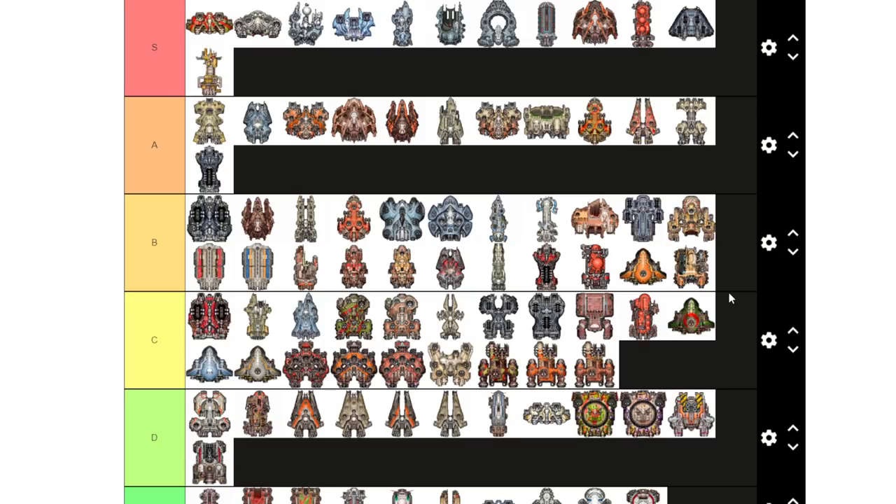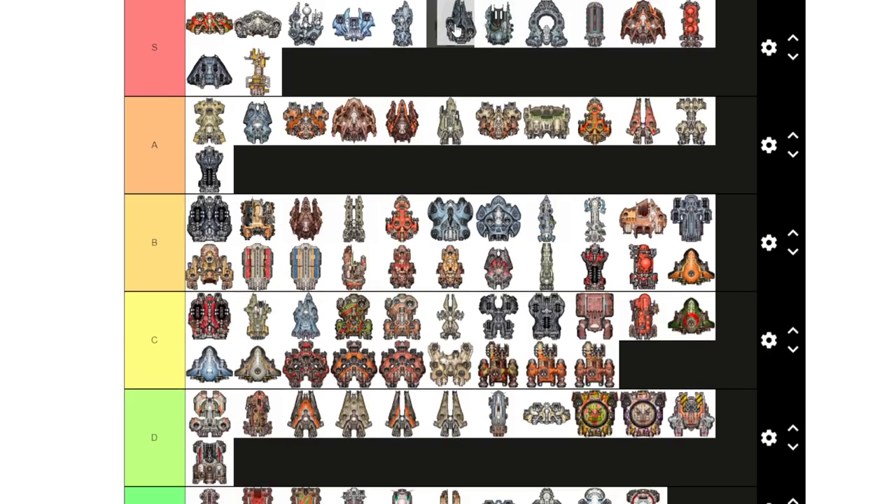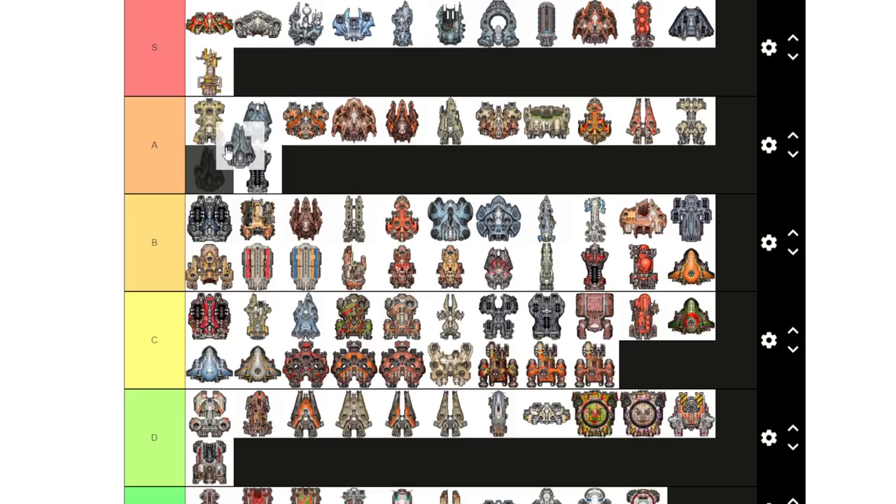The Shepherd is a good early and overall ship. It has small missile slots, a small universal, two ballistic slots, and good cargo capacity. It is a civilian ship so it's limited in combat, but it's okay.